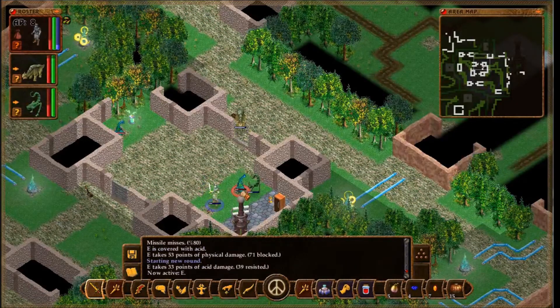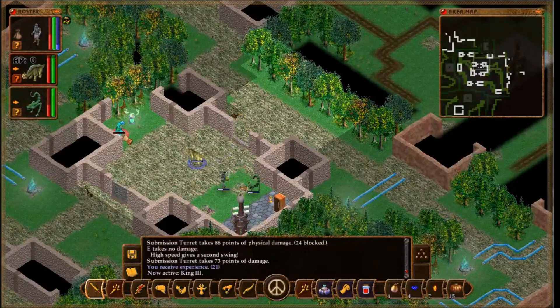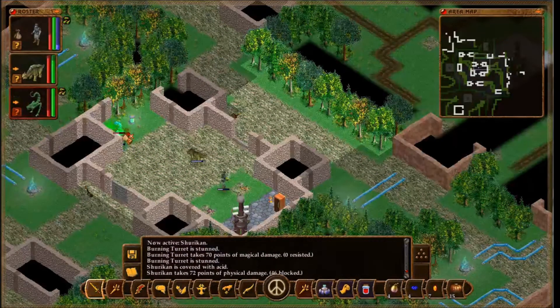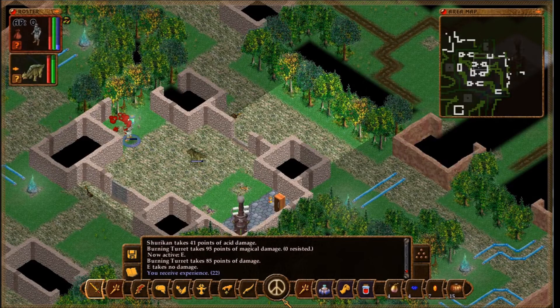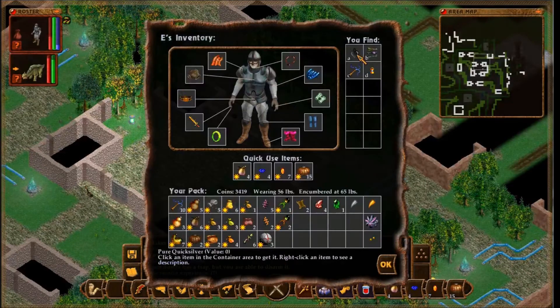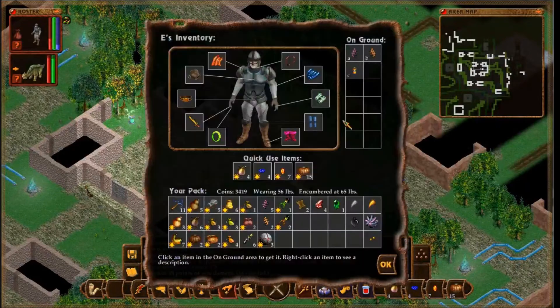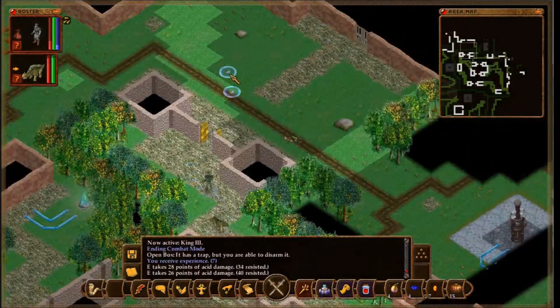Miss. Oh dear. Finish that off at least. Come on, kill that. Son of a crap! Shuriken! Well, great. There's a canister back here and... Pure Quicksilver! Okay! That is a very good item that we definitely should have. What are these, anyway? Thorns. Goddammit. Shuriken.